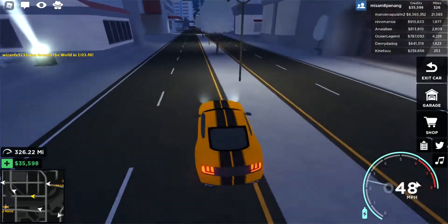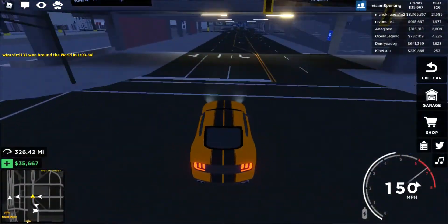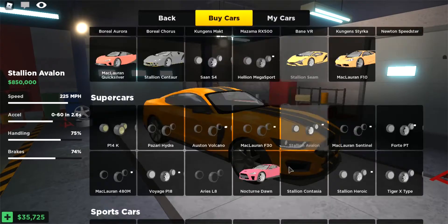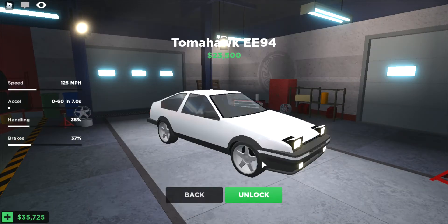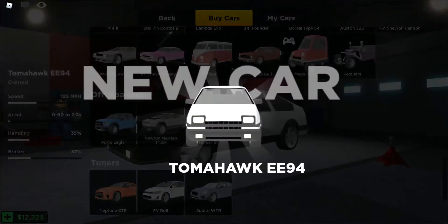Welcome back to another Roblox Driving Simulator video! Today we are gonna be playing Roblox Driving Simulator, but first we're gonna go to the garage and buy a new car which is the tofu drifting. I know it is kind of a classic car, but I'm gonna make it a little bit faster.